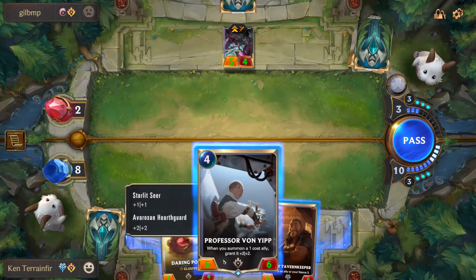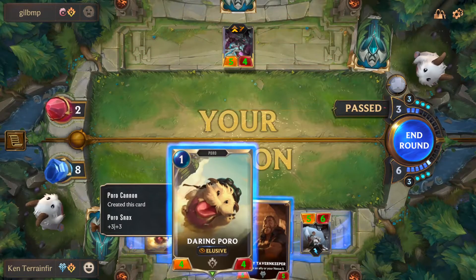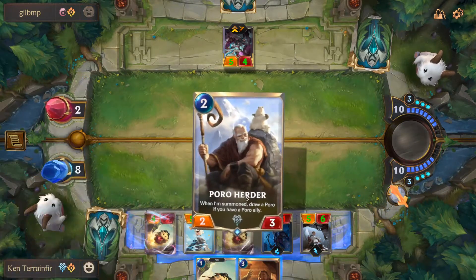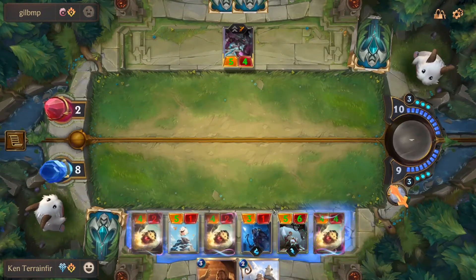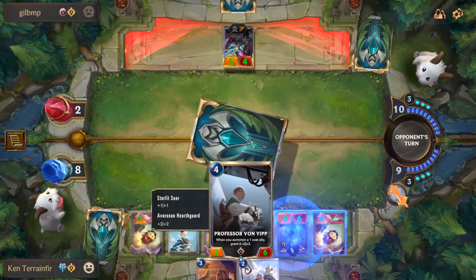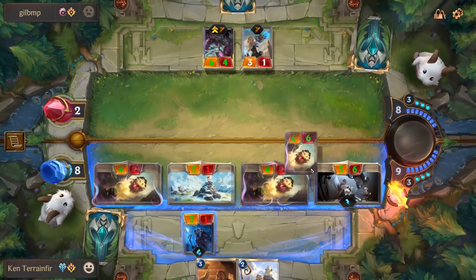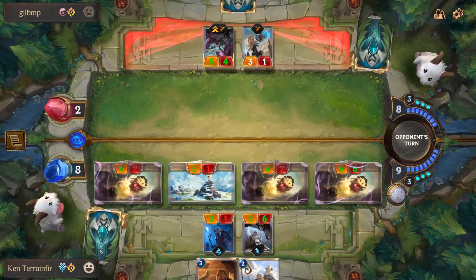We can play Von Yip now - just so you can see what he does. I have a four-four Poro. Watch this specialness right here. Play him. Now from a four-four he goes to a six-six. That's why this card is so good. This board is all about beefing up all my guys. And that is the way to do it. I actually have two Elusives so it doesn't matter. Good game, sir.